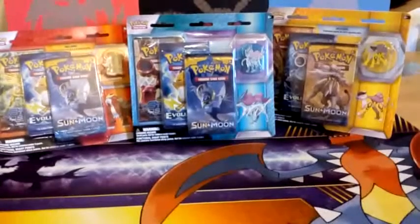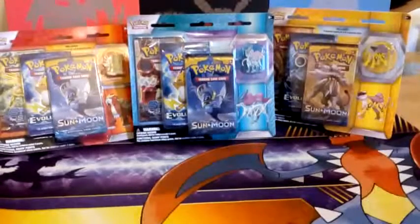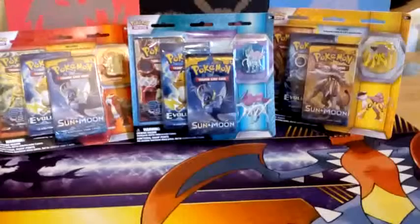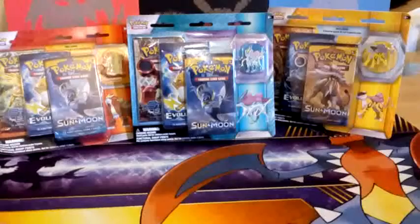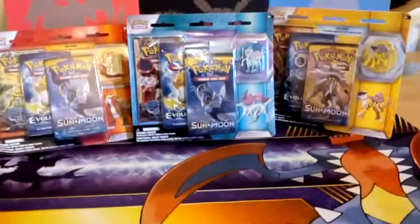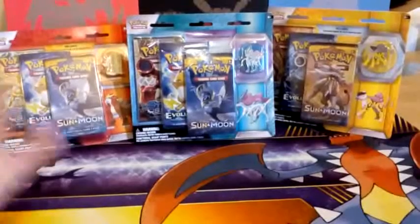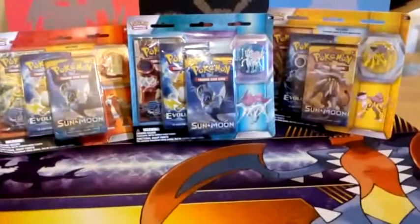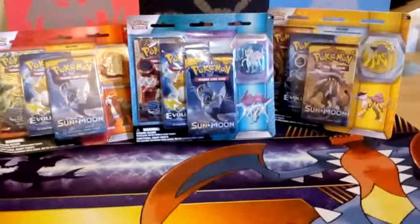Yo, what's going on guys and welcome back to another pack opening. Sorry guys, I haven't been doing much of these - basically I've been in Scotland doing stuff, but I'm finally back with these brand new products that literally came out today. They are the Entei, Suicune, and Raikou blister packs - they did that with the three legendary beasts. I thought we'll crack all of them open, so I'll see you guys when I've got all of them open. Hope you guys enjoy.